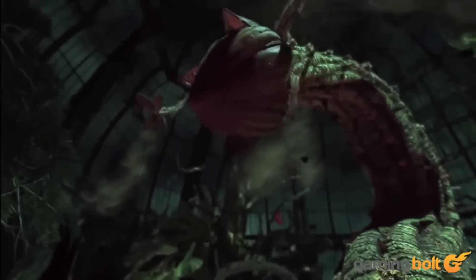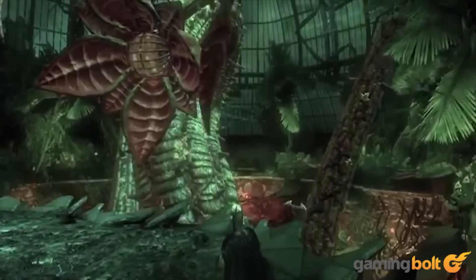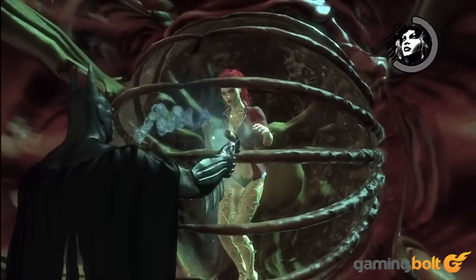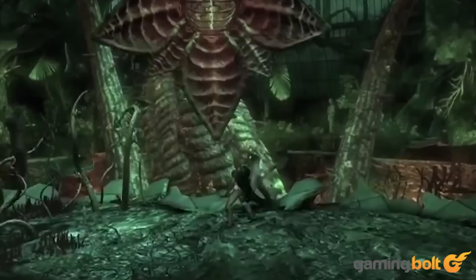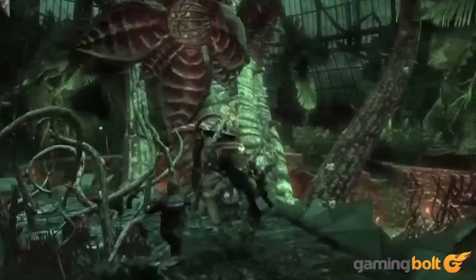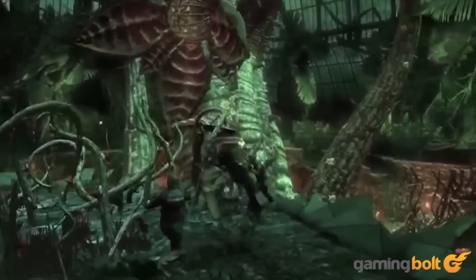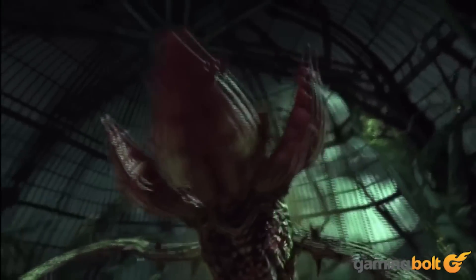Poison Ivy, Arkham Asylum. One of the few real boss fights in Arkham Asylum, Poison Ivy requires you to throw batarangs whenever she's exposed inside of a giant monster plant. From there, explosive gel has to be used to crack the protective casing. Sounds simple, but you have to deal with goons, projectiles, the plant grabbing you, and tons of attacking vines. Though short, the fight is still a breath of fresh air when it comes to mechanics.